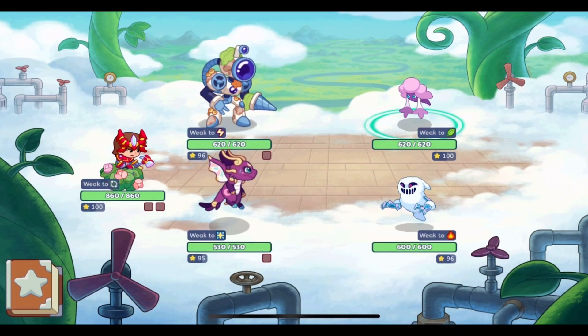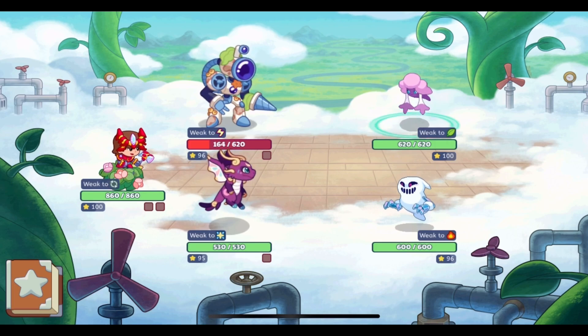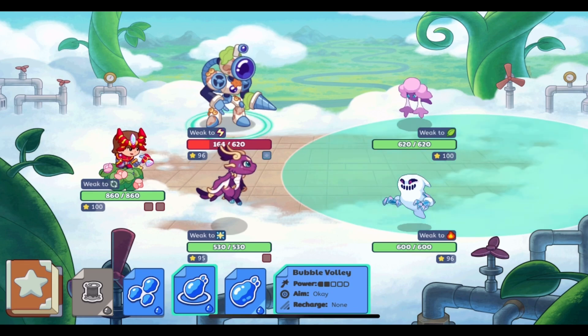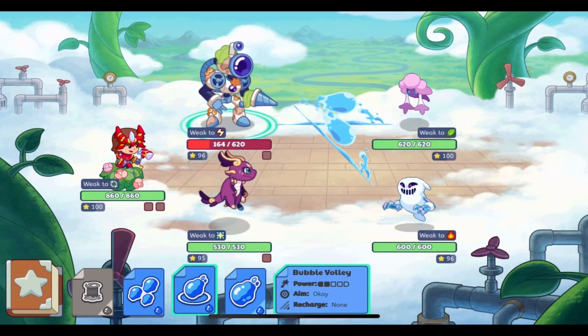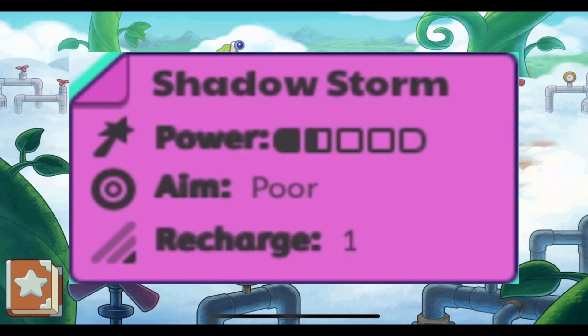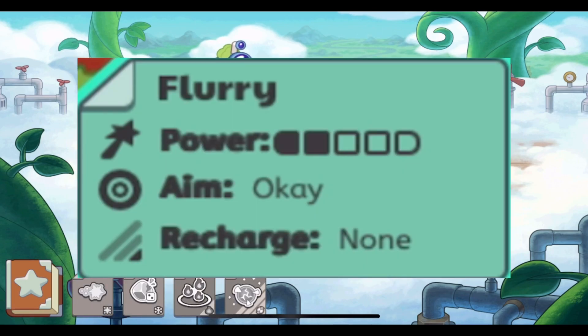Aim is the likelihood of your spell hitting your opponent. Unlike in recent Prodigy, if you get your question right you can still miss your spell. The two ways to miss a spell are to miss your question or to have a spell with bad aim. There are several different categories for aim. You can have poor aim, which is pretty likely to miss. You can have okay aim, which is pretty moderate — it could miss, it could not miss.